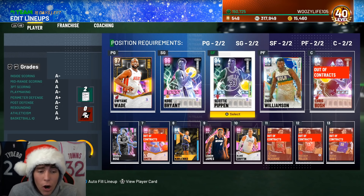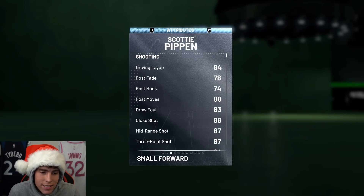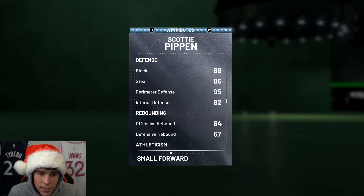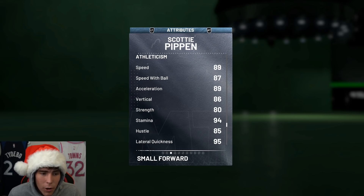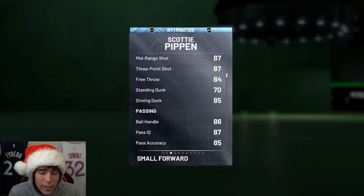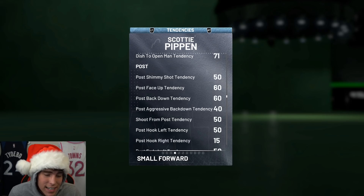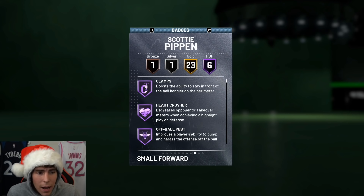If you are new to my channel please smash the subscribe button as we are on the road to 40,000 subscribers. Looking at Pip here: six foot eight, 210 pounds, 87 three-ball, 87 driving dunk, 86 ball handle, 95 perimeter defense, 82 interior, 86 steal. Not a great rebounder but has 89 speed, 87 speed with ball, 89 acceleration, and a 95 lateral quickness.